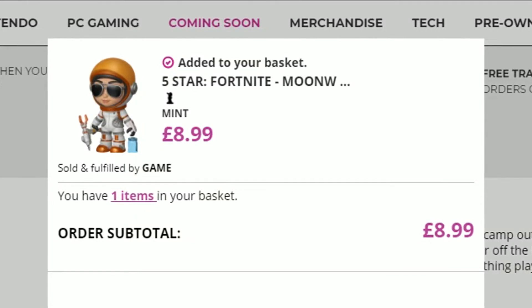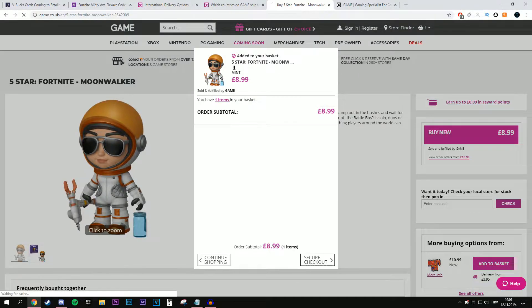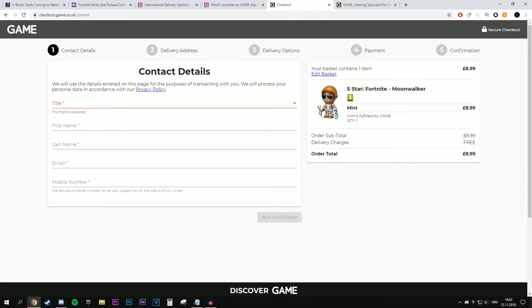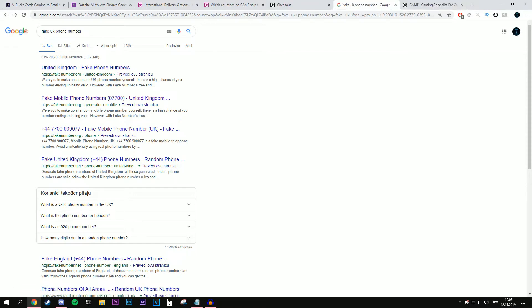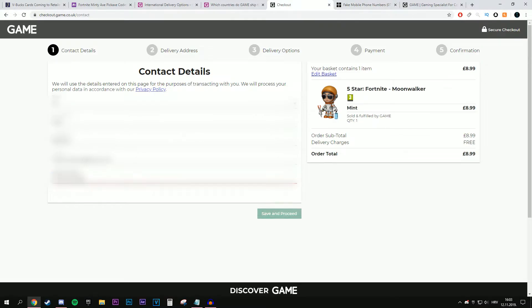If you click on buy new, make sure it says sold and fulfilled by Game, then click on secure checkout. You can check out as a guest and fill in all your contact details. Under the mobile number field, if you type your real number it will give an error saying please enter a valid mobile number. What you want to do is go on Google and search for fake UK phone number, click on the fake mobile phone numbers website, copy any number, paste it in, and click save and proceed.